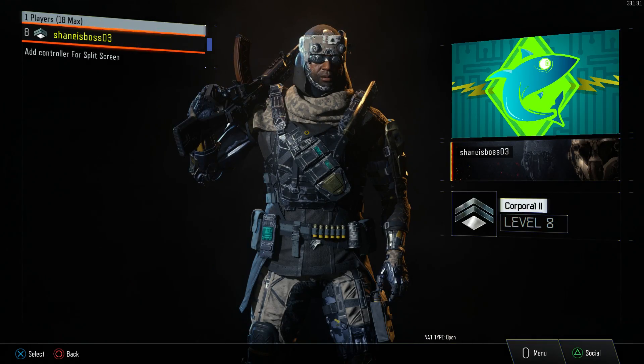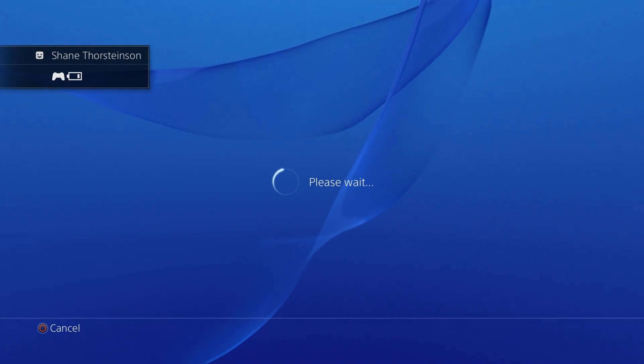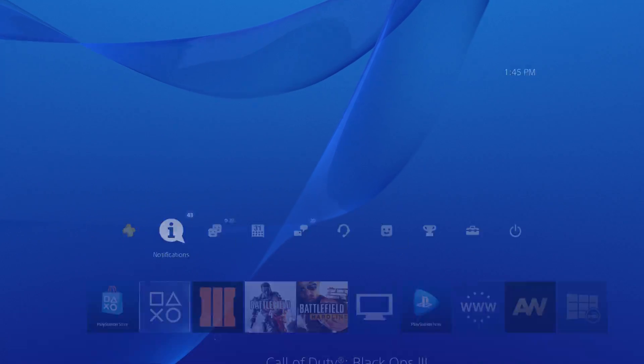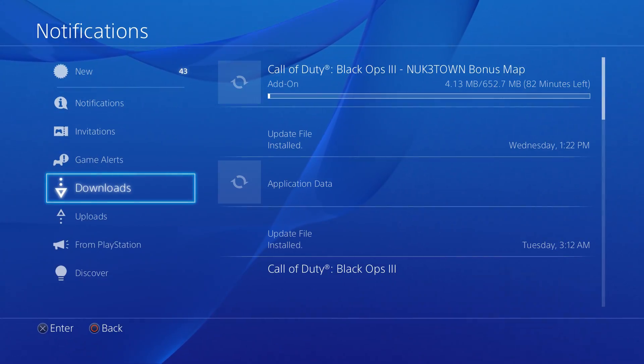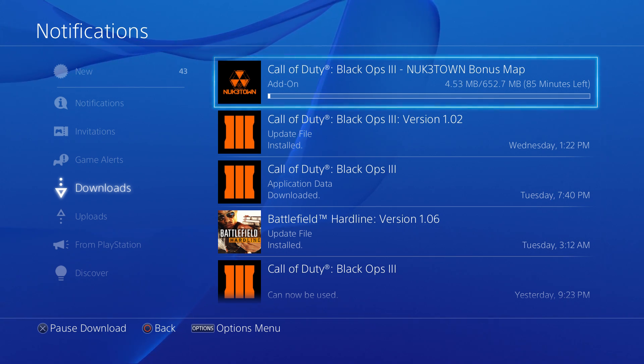So I went into the PlayStation Store and searched for Nuketown. Sure enough, it came up. If you just click on the Nuketown bonus map, you can download it for free. As you can see right now, it is downloading. For some reason my internet is ridiculously slow right now, but it should download a lot quicker than that.